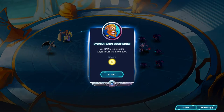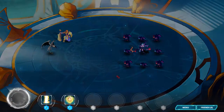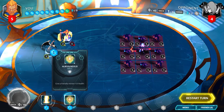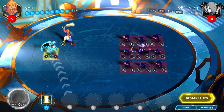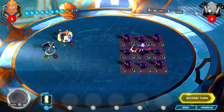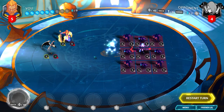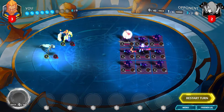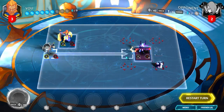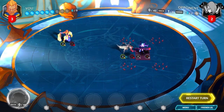Lionar, Earn Your Wings. Use flying to defeat the Abyssian general in one turn. You start by playing the Aran Nexus on your Dragonlark. This gives it enough health to survive a Tempest. You play the Tempest, which destroys all of the enemy's minions, which allows your Dragonlark to fly right up to the enemy general and deal 2 damage.